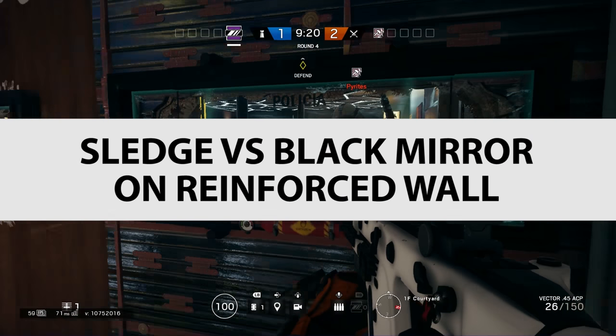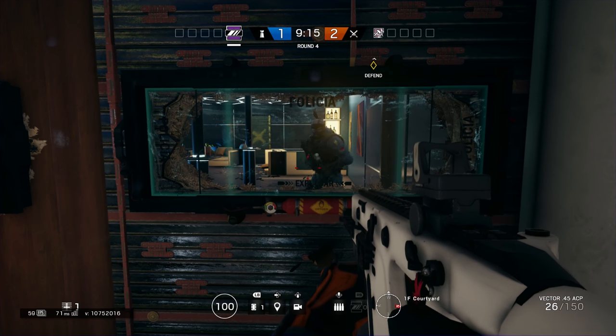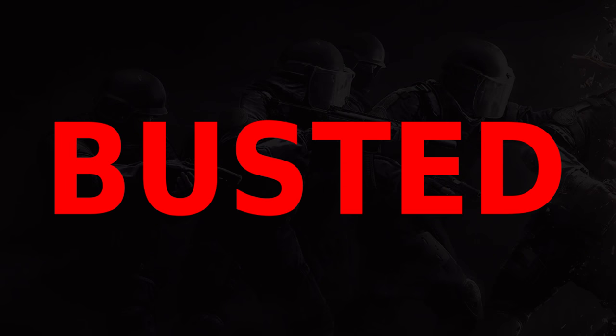Sledge vs Black Mirror on Reinforced Wall. On a Reinforced Wall, the Black Mirror is completely impervious to Sledge hitting it with a hammer. You can go to town on this window and it is completely intact. So that is busted.